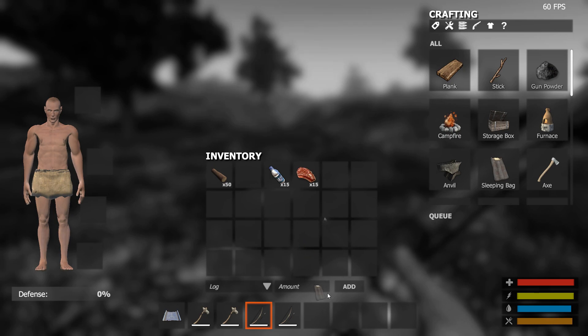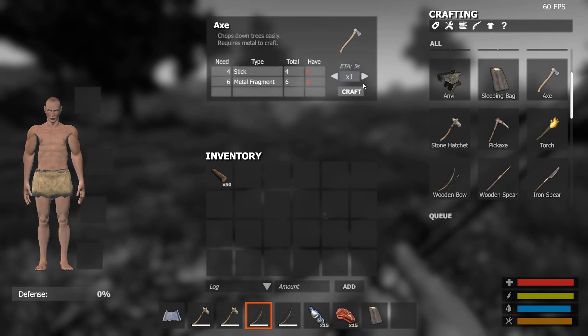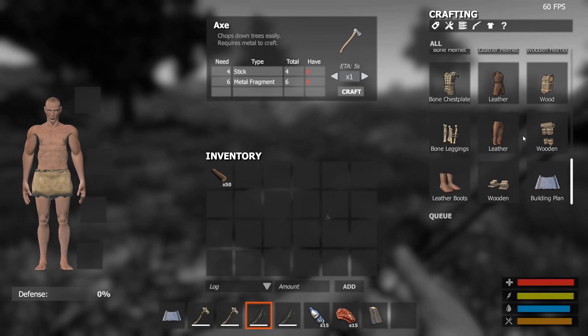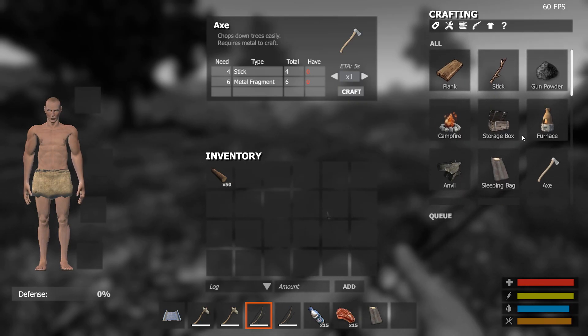Anvil, sleeping bag. We got water and food here — looks like that's cooked. We've got a nice axe, stick and metal fragment. Bone chestplate. It looks like Rust, doesn't it? It looks like Rust to me.